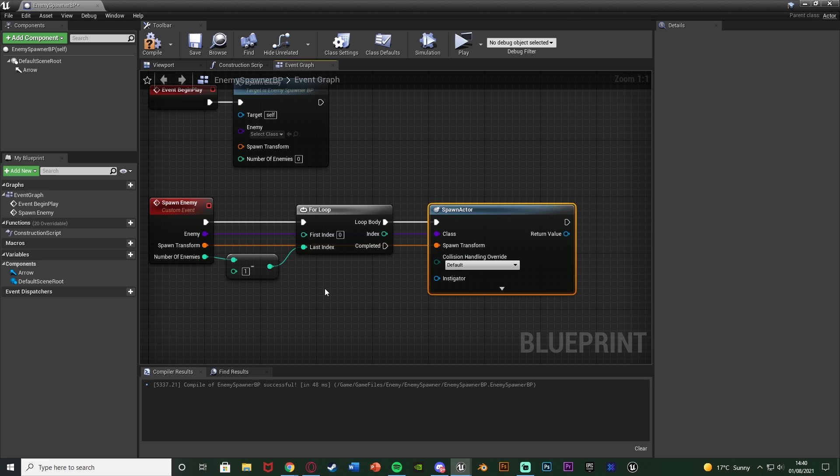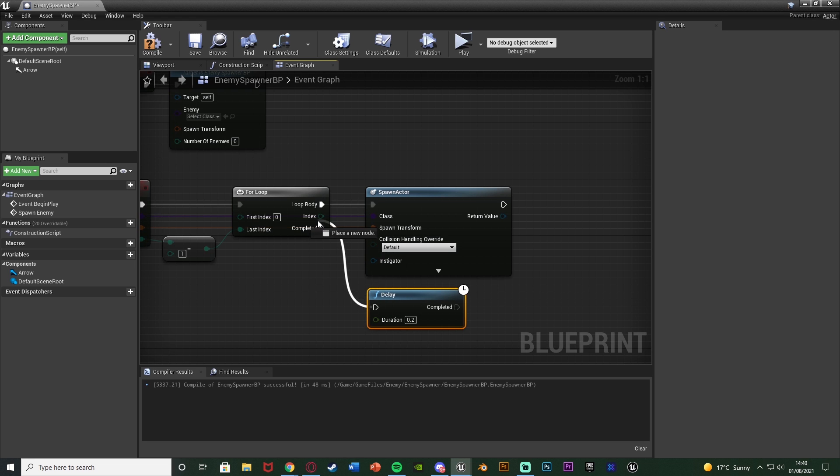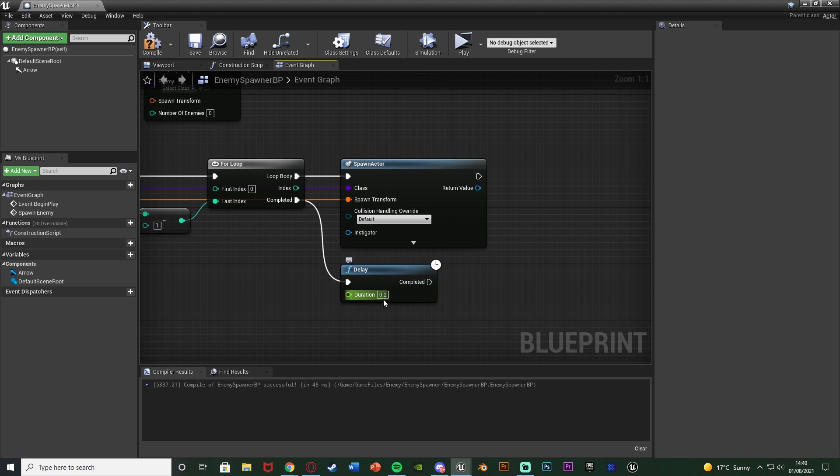That will then call the Spawn Actor function the correct number of times to spawn in that many enemies. Now off of Completed I'm going to hold D and left click to get a Delay node, connecting that in. This delay is essentially when we want to spawn in the next lot of enemies.